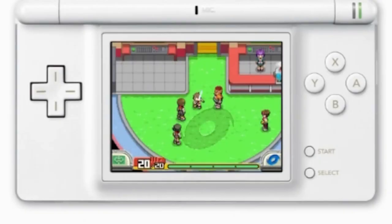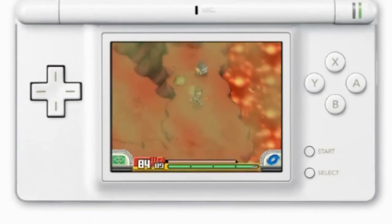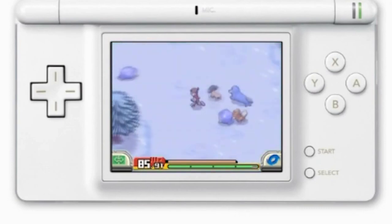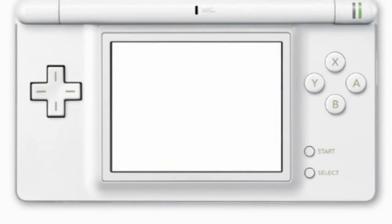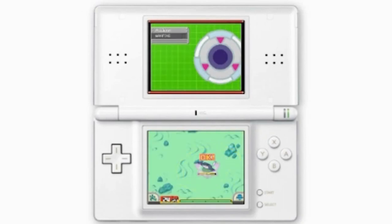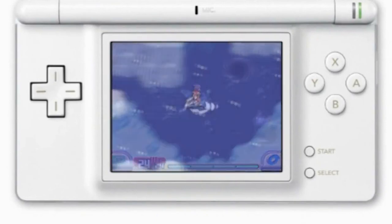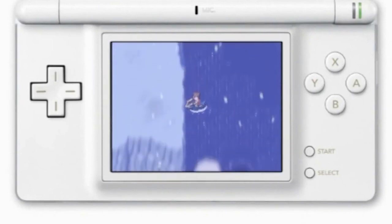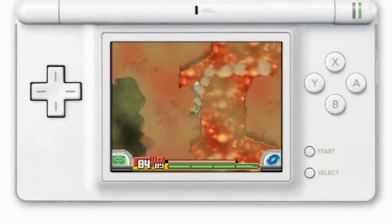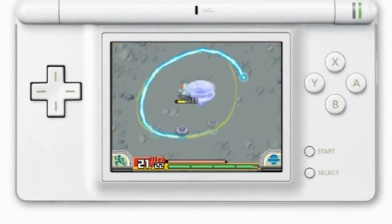Along with Pokémon Ranger, you can get two more Ranger games on the Wii U: Shadows of Almia and Guardian Signs, which are installments of the series set in different regions. It's really cool that you can play these on the Wii U because they were DS games, and you can't play the DS virtual console on the Switch. I think the world of Pokémon spinoffs is really cool — there are a lot of hidden gems, and over time people have begun to appreciate these old spinoff games more with the classic graphics and everything.